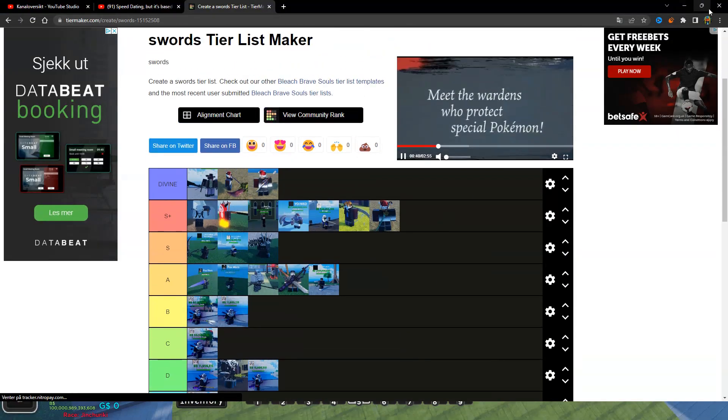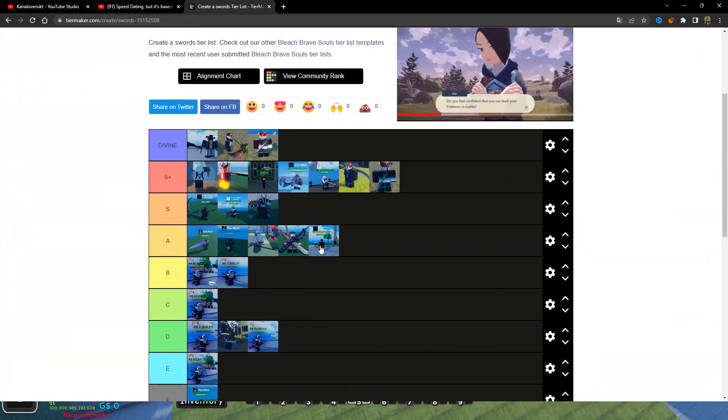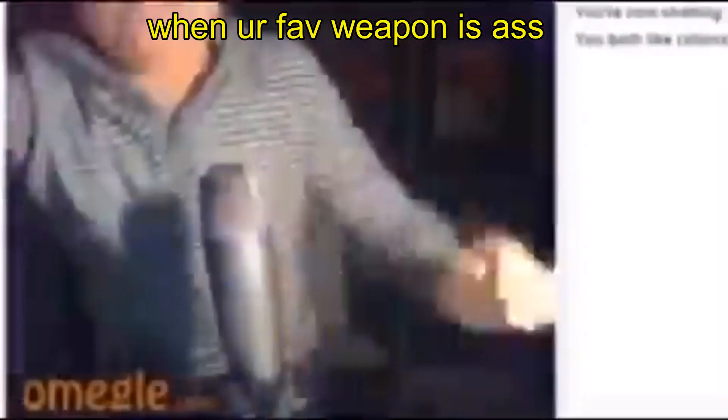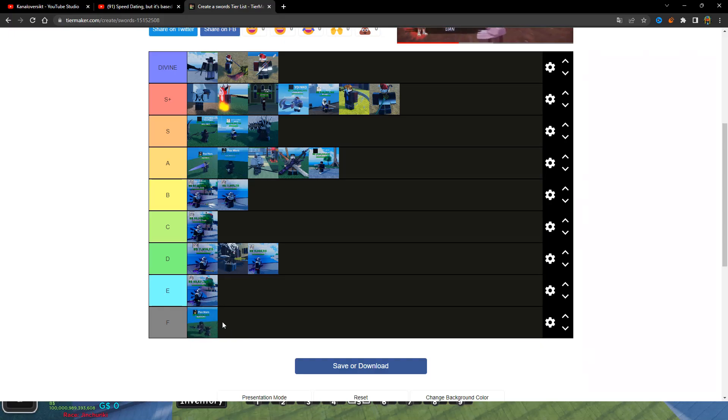Okay so in F tier we have the Beast Hammer, which kind of sucks — it's my favorite sword, I like it, I just don't like the fact that it sucks. It's basically the worst sword in the entire game and it's also pretty hard to get, which is ironic. Next we have One Sword Style, then Thunder Pole, then Besento, and then Jitte.